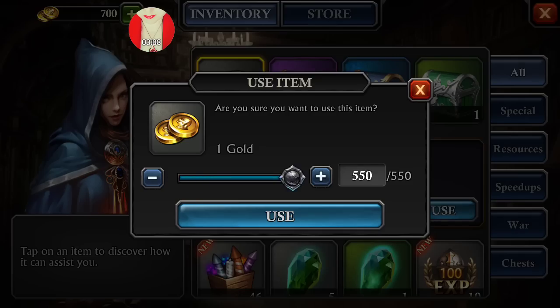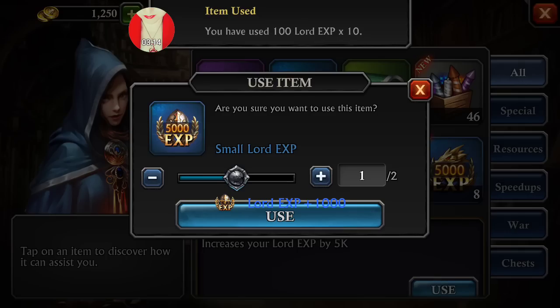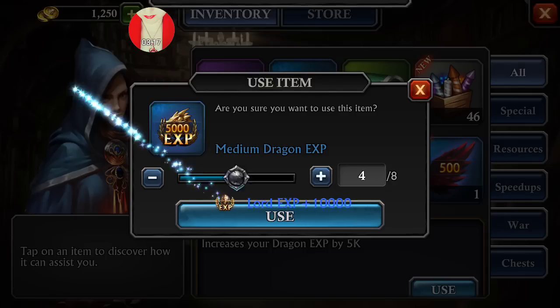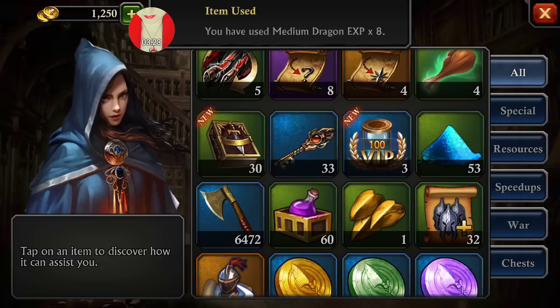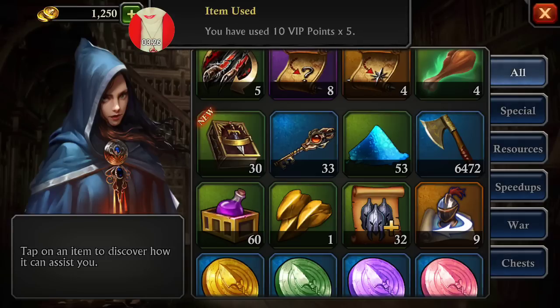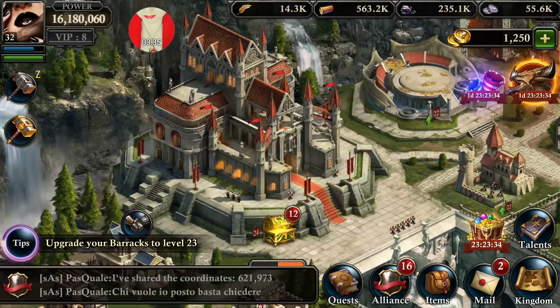So I made 550 gold, and all of these experience points, which makes me happy, and VIP points, which makes me equally happy. So if you've been looking for a nice little way to get some additional resources, I highly encourage you to do this on all of your accounts. If you have farms, do it there, because you can't pass up potentially 550 gold. That's pretty amazing, quite honestly. Hope you found that helpful!